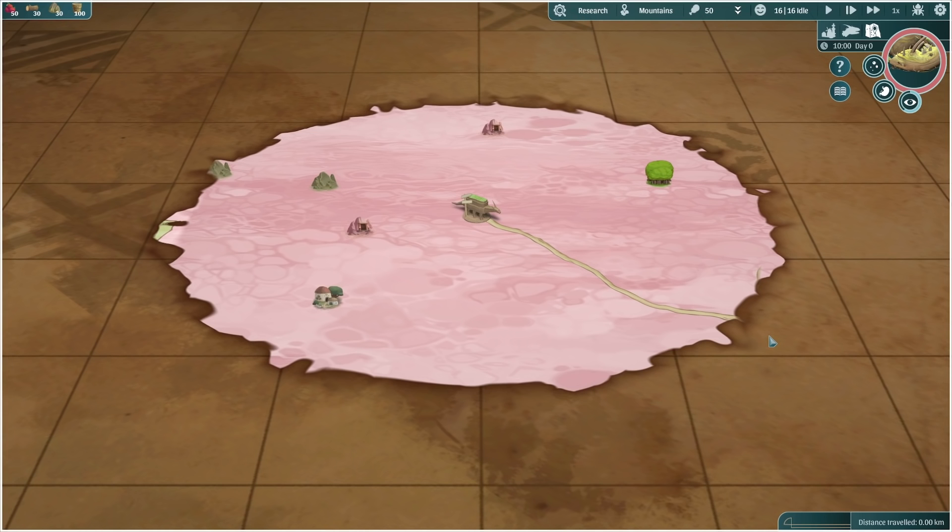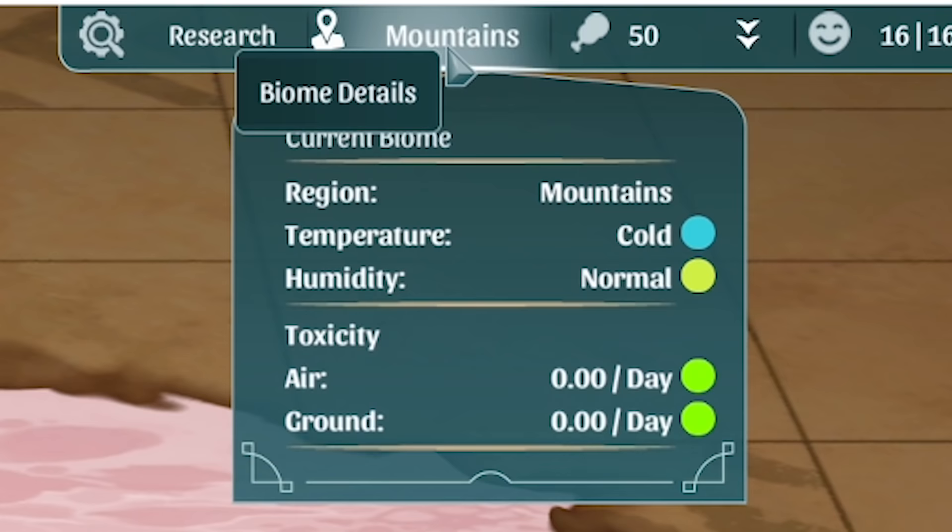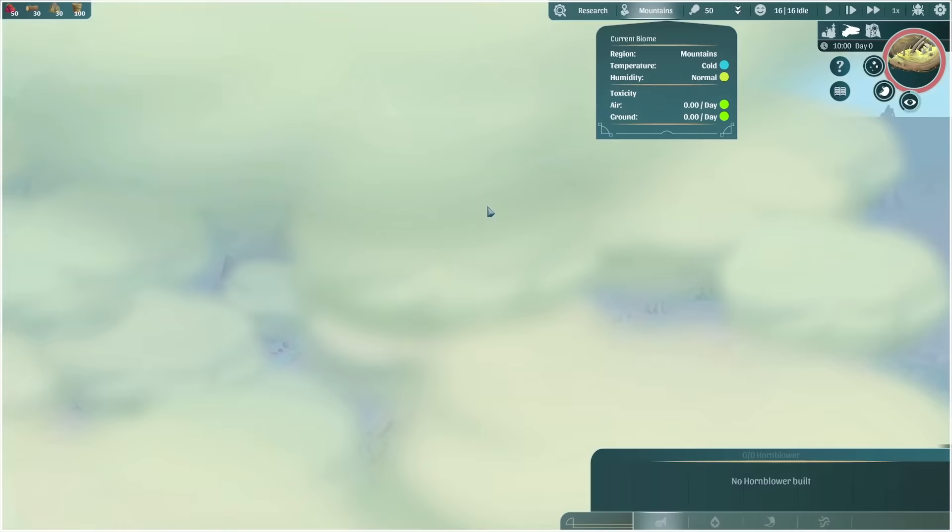You can build a little horn to try and direct him. The main thing is he will move through different biomes. Currently we're in the mountains - if we click on this, it tells us all about it. The temperature is cold, humidity is normal, but there's no toxicity, which is very nice. That's one thing we do need to look out for as we move through the different biomes.